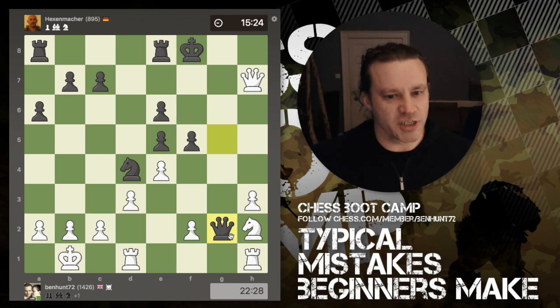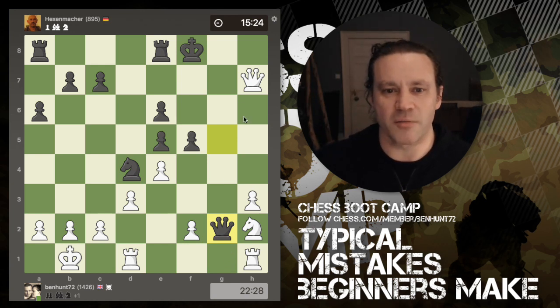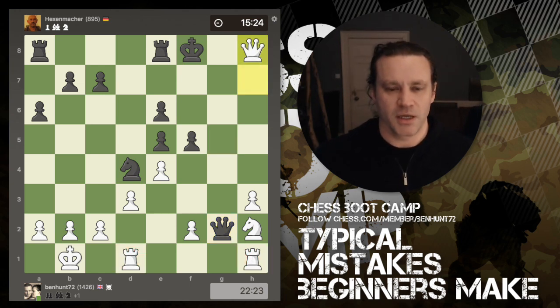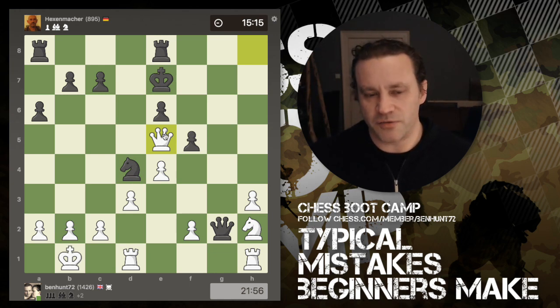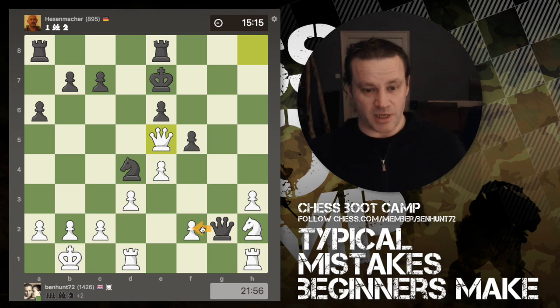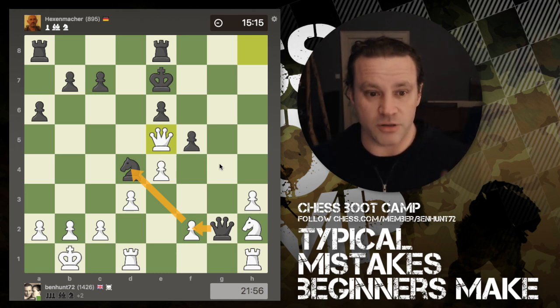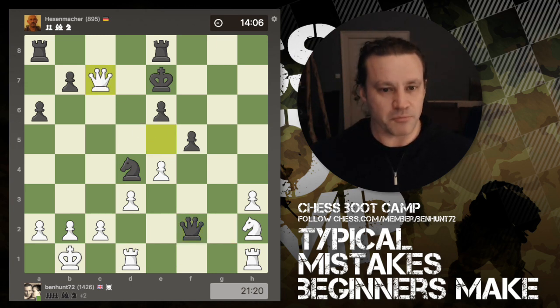I'm not sure that the queen capturing g2 was really helpful for black. There's a difference between grabbing a free pawn when you're on the attack and grabbing a pawn here, completely opening up the g-file when your opponent has two rooks lurking ready to jump in. I go in with a check, king moves out of the way, and I grab the spare pawn. I'm attacking the knight and also the pawn on c7. I expected black to capture on f2 to defend the knight with the queen — this player is taking his time, he's used half of his time, which is good to see — and he does find that move.